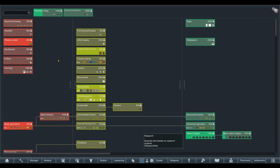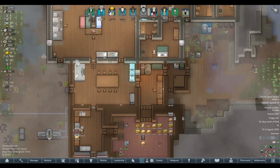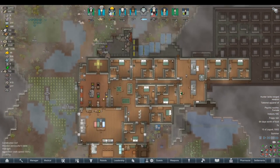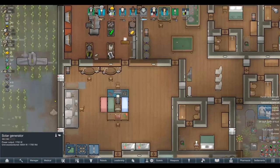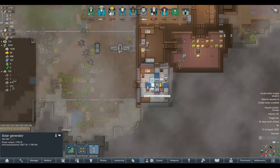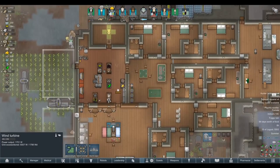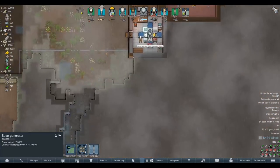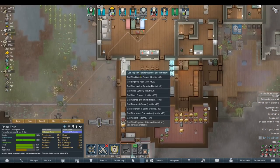Today we've obviously got to get everybody armed - that's the main job. See if we can get Delta to craft her stuff. I also want to do a little bit more for power too. There's a reason I've got everything turned off and there's still not enough power in the grid. We need a few more batteries, wind turbines or solar generators. We do have an exotic goods trader here, which is quite nice.